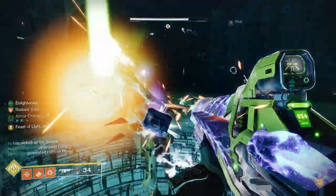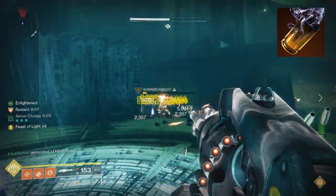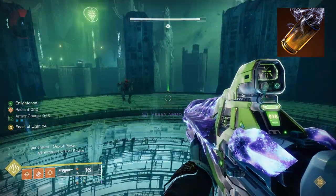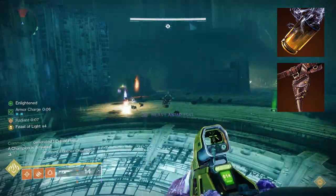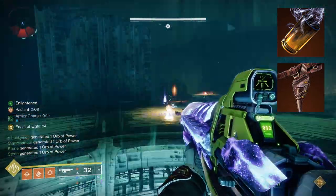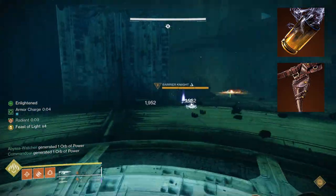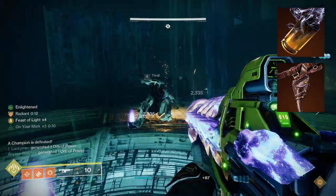Now let's look at our aspects. First, I'm taking Knock'em Down, which buffs our Solar Supers. For Blade Barrage, it fires six more knives, bringing our total from 14 to 20 — pretty massive. We also get the ability to fully recharge our melee whenever we get a powered melee kill, helping with boss DPS and add clearing. We pair this with On Your Mark, which gives us three fragments and grants you and your allies a buff that increases reload and handling — stacking up to three times. In a boss phase with Marksman's Dodge, you can fully reload a weapon like a Rocket Launcher, giving your team increased reload speed and handling instantly.